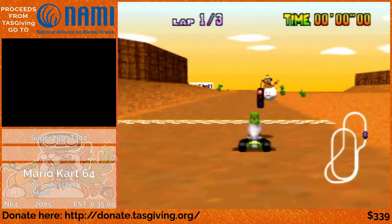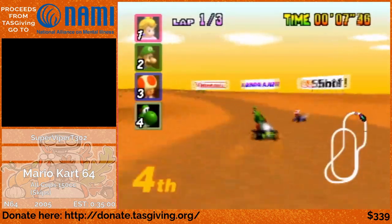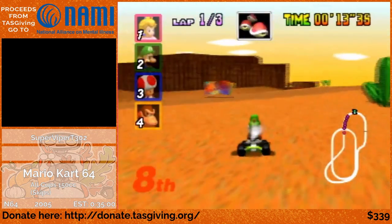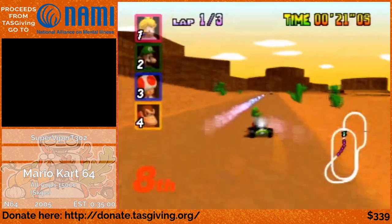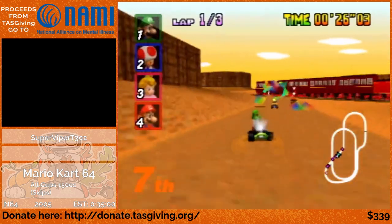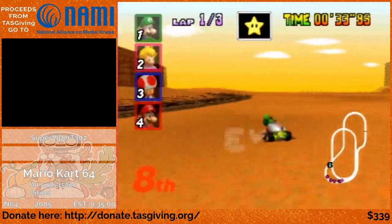Calamari Desert is the first main instance of item RNG in this run that actually matters. I just spun out because I mistimed my star boost — that doesn't matter because I was going to wait at the item boxes anyway. I'm going to grab an item box and fall back into 8th place. Triple red shells could be good... actually, I'm going to ditch these items and try to get a star instead. There we go. That was a little bit weird, but it worked out.